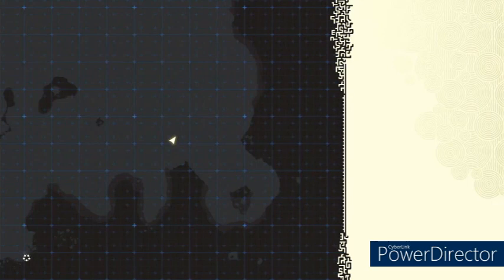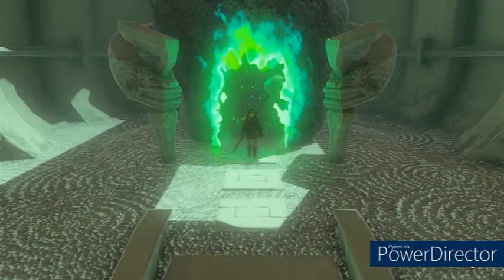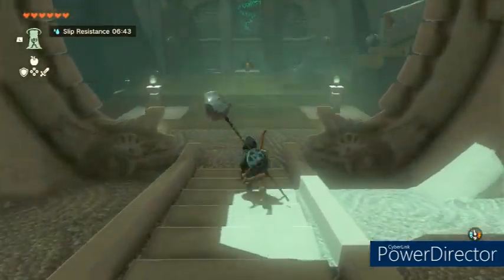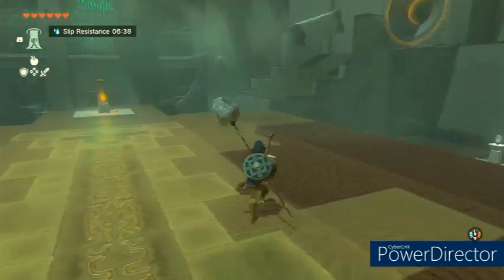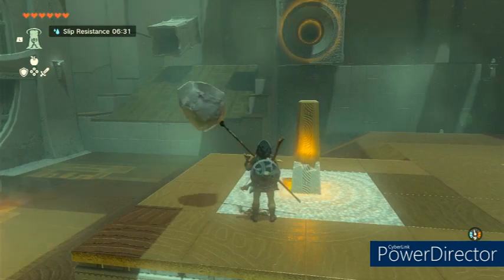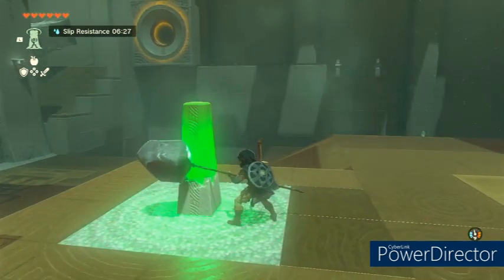This shrine is going to use Recall to solve the puzzle. When you enter, you'll see a stone you can hit to activate something — there's a ball rolling and a ball receptacle. I was not able to figure out how to get to that chest, so if you can figure it out, drop a comment and help the other people. How did you get to that chest?